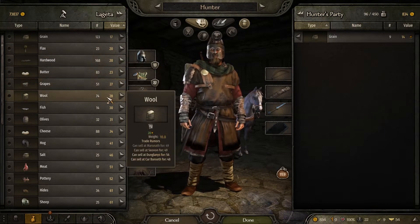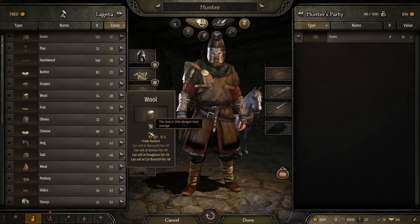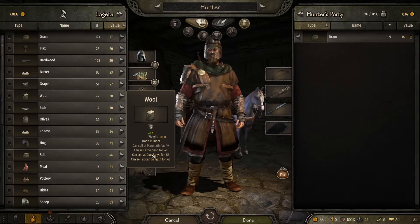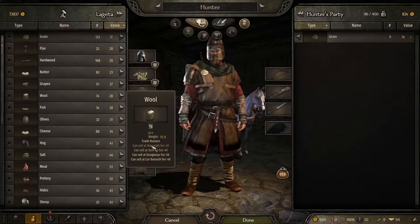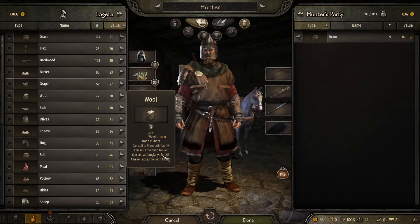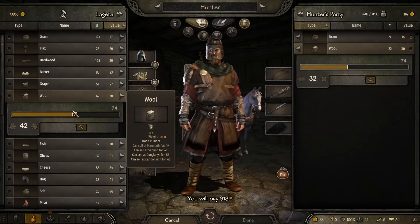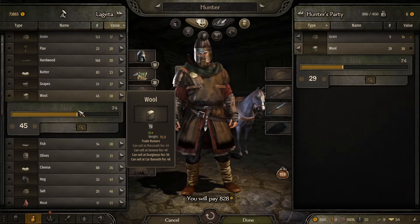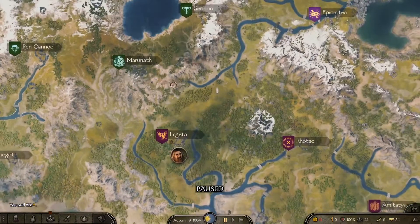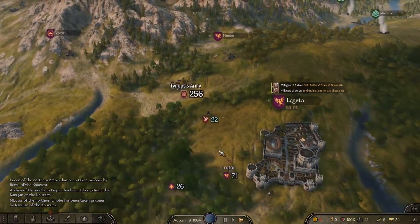Wool is really good here - it only costs 28 per piece, which is 30% cheaper, and I can sell it for 56 in Dunglanis and 49 in Maranath. Dunglanis is better because it shows as a brighter colour - if it's greyed out that rumour will probably expire soon. So if I can get to Dunglanis I can get 56 for the wool. I'm going to buy a load - I can only carry so much, so I'm dropping it down. I've spent 828 on wool and we're going to Dunglanis, which is just up here. I'll cut to when we arrive and see how much we make.